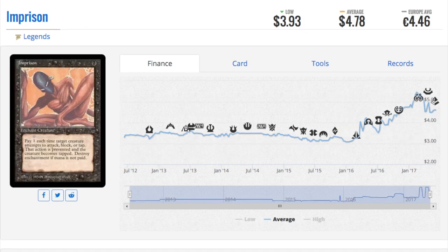Other cards have been trending up in a unique pattern which I don't quite understand, but I obviously benefit from greatly. Every single card, no matter how bad it is — and In Prison is the worst of the bunch. You should Google In Prison right now and you won't believe what it does. It's almost completely useless: one black, enchant creature, pay one each time target creature attempts to attack, block, or tap — that action is prevented and the creature becomes tapped; destroy enchantment if mana is not paid. Compare this to Fatal Push, which is also one black at instant speed, but In Prison is now almost a $5 card. It's just absurd — the answer has to be it's a collector's item.